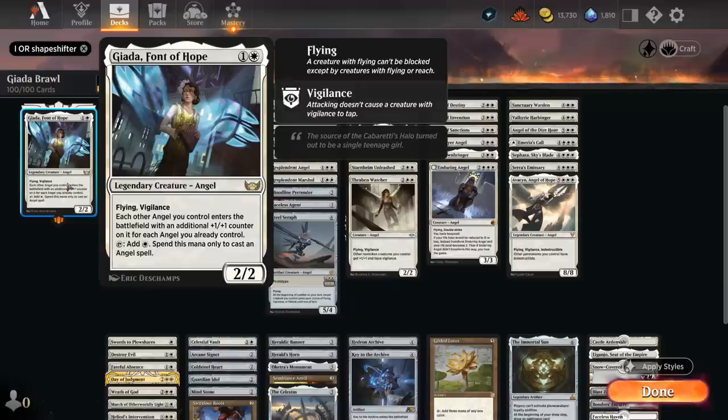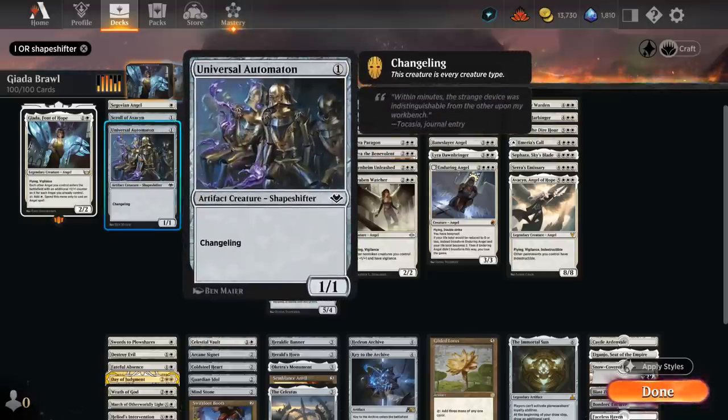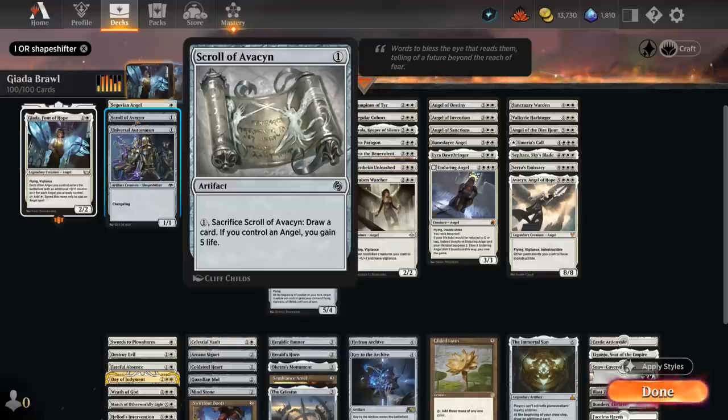Jada is an incredibly powerful commander if you can play it early and get to untap with it to start ramping. We've got a ton of angels in this deck and other angel synergies, starting out with a few cheaper creatures which also include some changelings that can have the angel type since there's not too many cheap angels out there. At one mana there's the Segovian Angel, a 1/1 flyer with vigilance. We also have the Universal Automaton which is a changeling. The one-drops are usually better when played after we have Jada in play so they at least get a few extra +1/+1 counters. We also have a Scroll of Avacyn which we can cycle and maybe gain five life if we control an angel to enable some life gain payoffs.